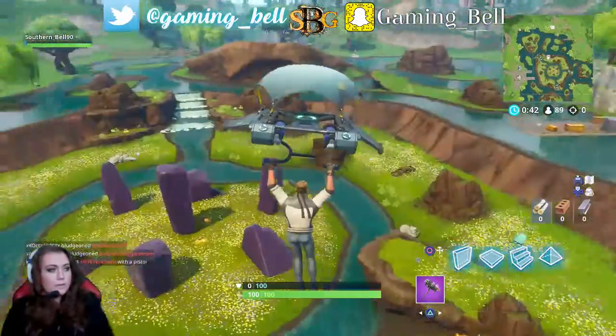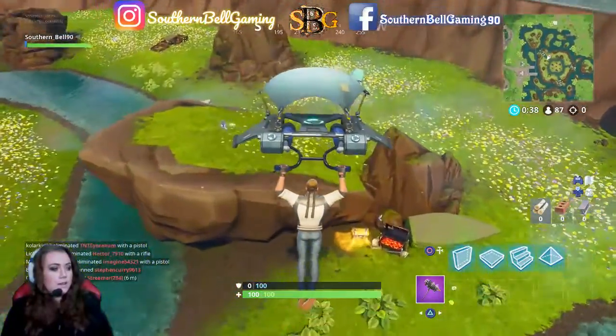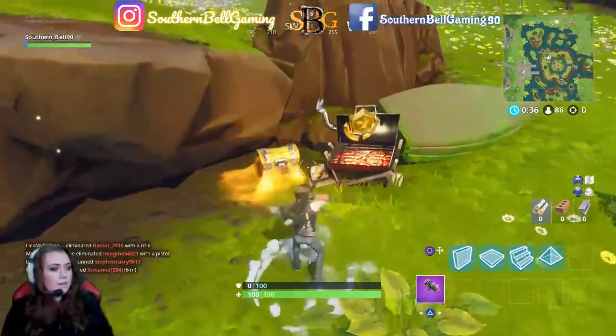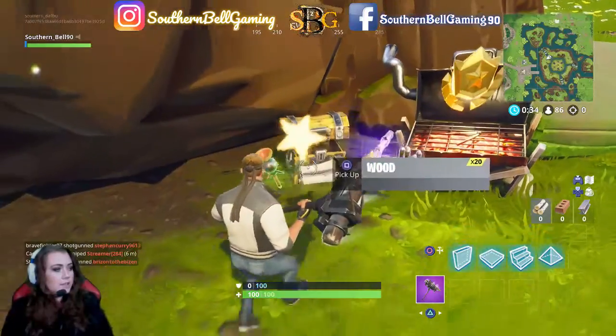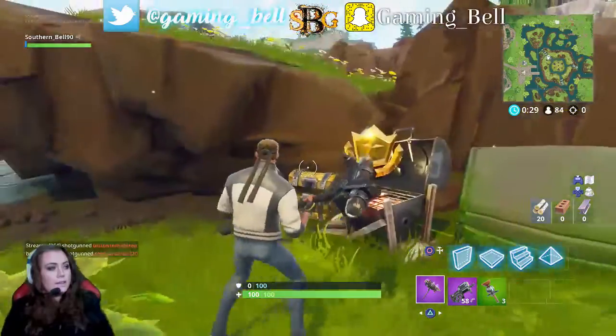See right here — this barbecue grill, it's red. You've probably seen it around the map in other locations. There's one other person but there's a chest right here. It actually looks like it's cooking too — that's the funny part. But here it is at Leaky Lake.